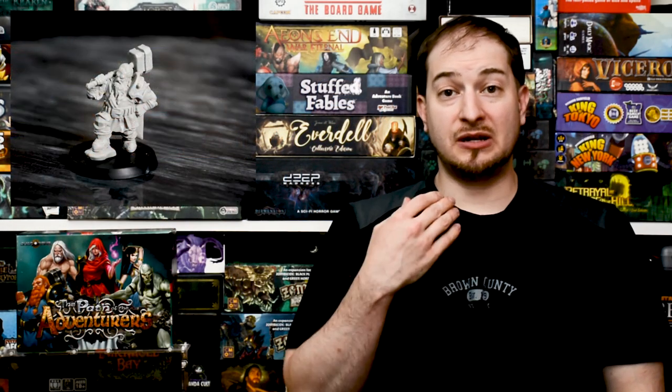Hey guys, thanks for joining us today on A Little Bit By Games. My name is Lance, and today I'm talking about a brand new game coming to Kickstarter called The Path of the Adventurer. This is a new game by Jugo-Rama. It is a 1-4 player game that takes roughly 1-2 hours to play. It is a fully cooperative game, so all the players are working together to defeat the game itself.